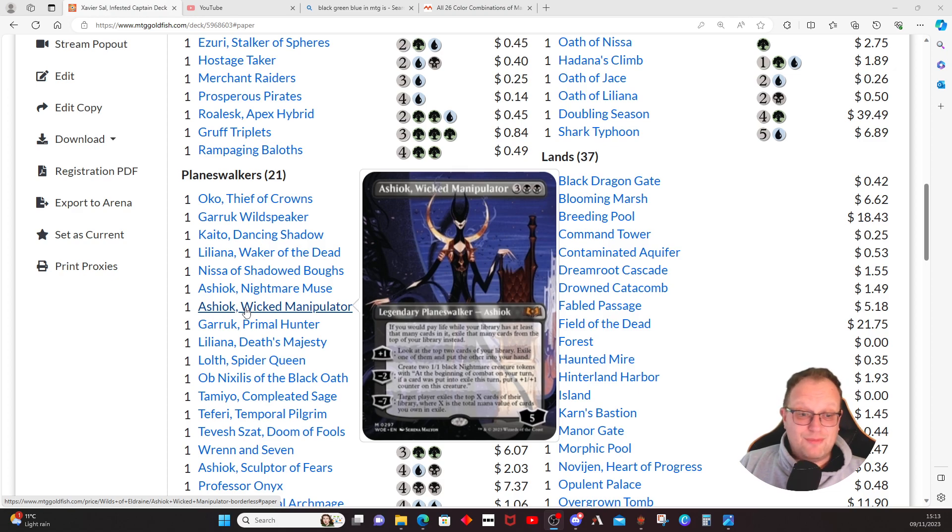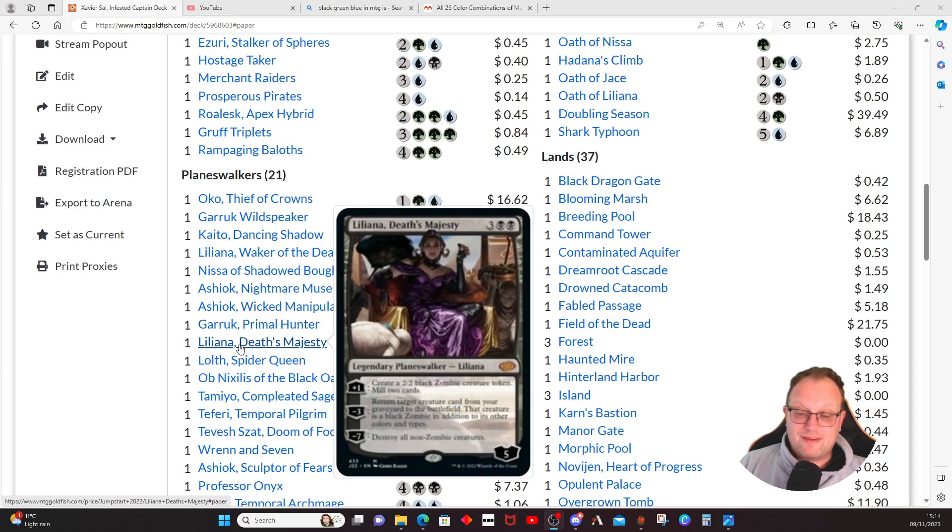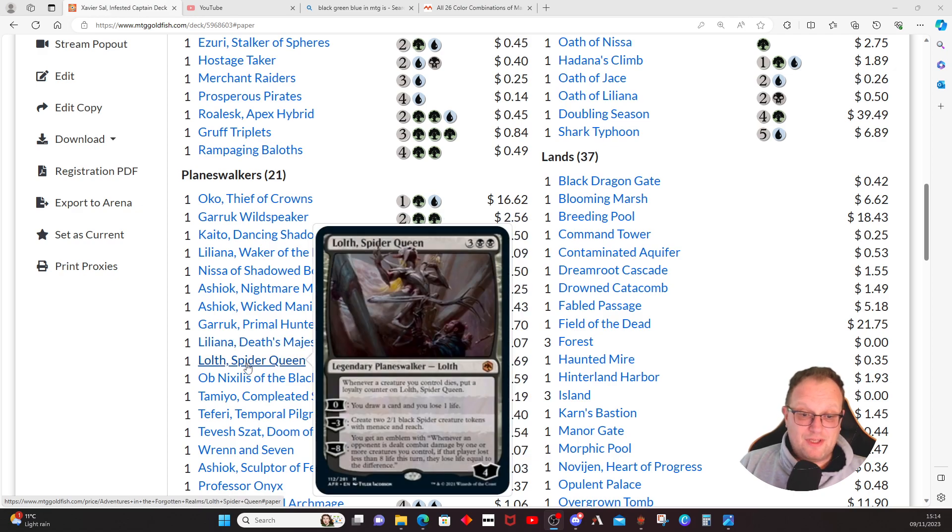The Wicked Manipulator, a variation of Ashiok from Wilds of Eldraine: most of the time you'll activate the -2 and get two 1/1 black Nightmare creature tokens — at the beginning of your combat, every card put into exile this turn puts a +1/+1 counter on each of those creatures. Garruk, Primal Hunter gives populate targets most of the time, card draw, and then even bigger populate targets. Liliana gives a little reanimation and a way to blow up the board if needed. Lolth, Spider Queen draws a card, loses a life, creates spiders, and when they die you add loyalty counters.